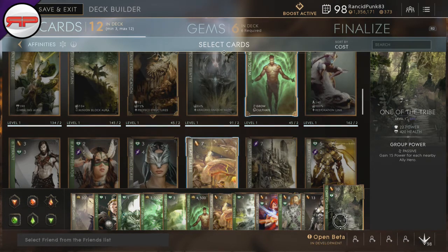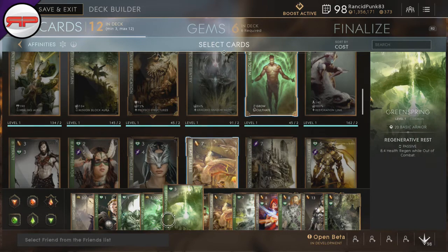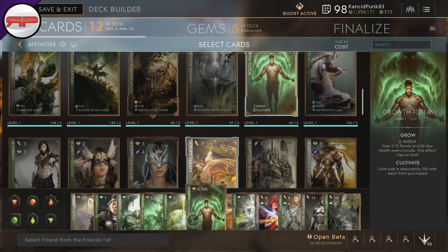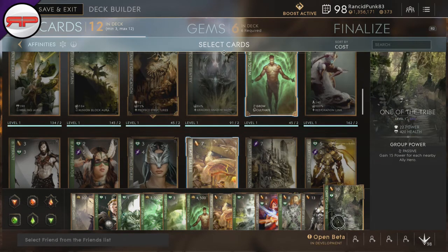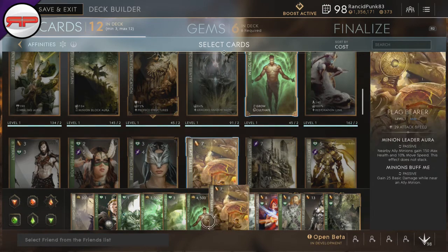So the end game build that I tend to go for: I would run Flame of Zekin, Greenspring, and Growth Totem for most of the game. Then at some point I would probably get rid of either Greenspring or Flame of Zekin — depends on whether you've got at least four raptors yet — and grab One of the Tribe first, because as I said, if you're in a team fight it's going to give you an extra 82 power on your basic attack. Then get rid of Flame of Zekin and get Knight of Asher. So you'll end up with One of the Tribe, Knight of Asher, and Growth Totem.